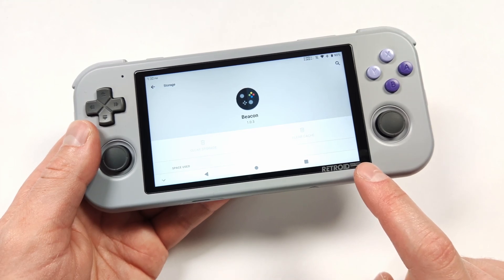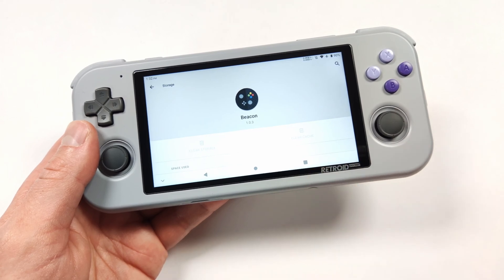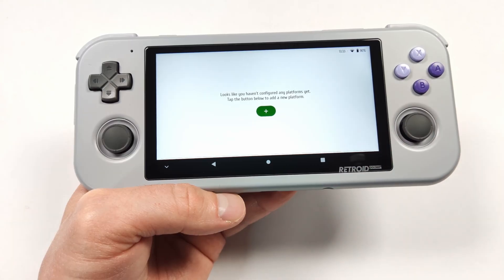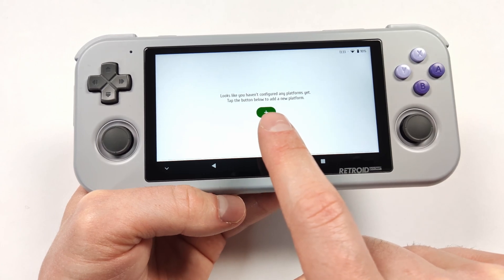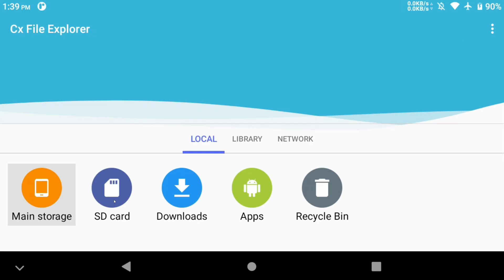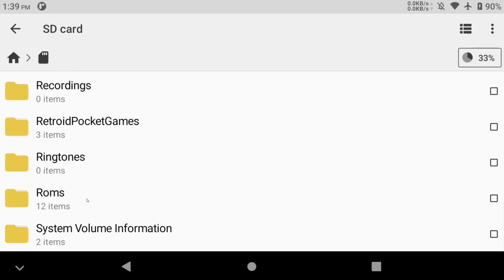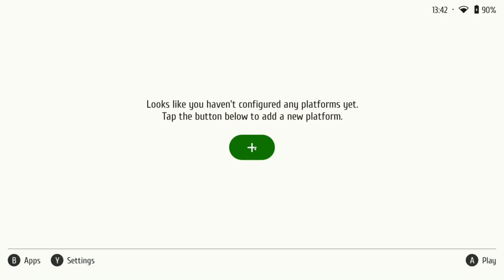Since I've already had this installed and set up previously, I completely cleared out the cache so this is going to be like a fresh install. Once you've downloaded it from the Google Play Store, the first thing you're going to see is a message that you haven't configured any platforms yet — you'll have to add these now. I also have all my ROMs on my SD card under a folder called ROMs, then under a subfolder for each system. Back in the front end, let's go ahead and add some systems.